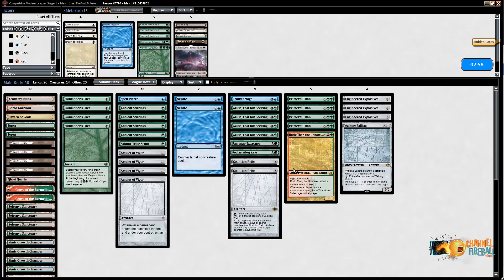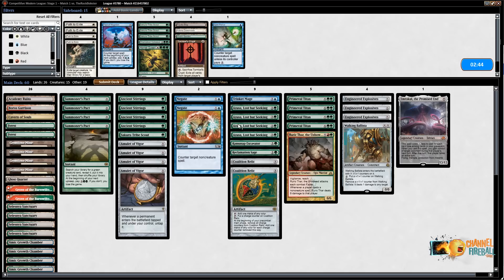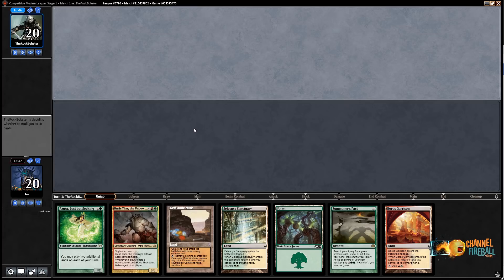I should for sure have Emrakul, the Promised End in my deck — a card that does something in that spot. I still don't want Pact of Negation, Bojuka Bog, or any of those things. Spell Pierce is looking kind of bad — it's just so hard for this deck to leave Spell Pierce up. Alright, Game 3.